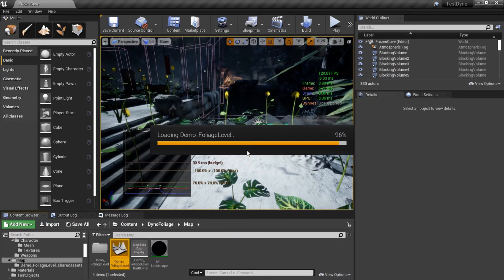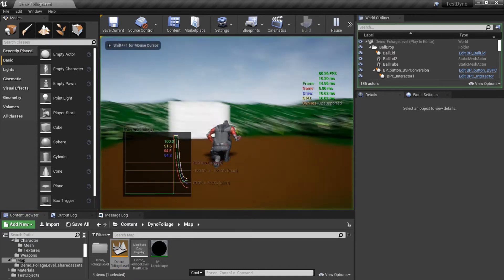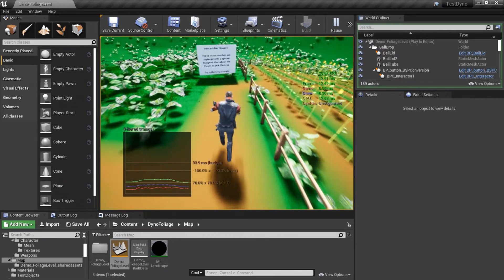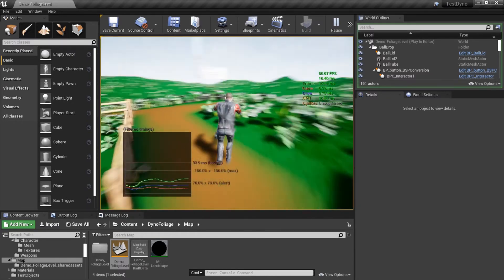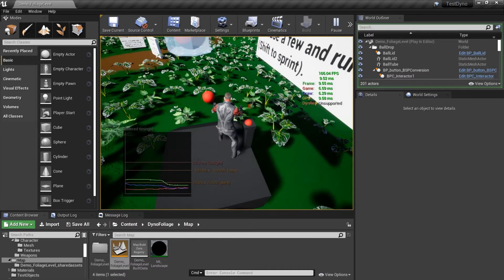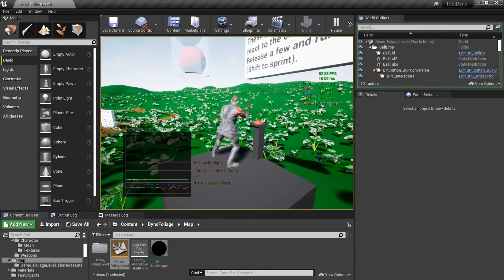Let's take a look at the new dino foliage content map. It's been worked on — we've added a sunflower patch, and I've made it work with Twin Blast. We're going to cover the collision channels you need for this. Everything here works: you have the button interaction, click E, the bounce balls — the ball spawns and it interacts with the foliage as you can see.